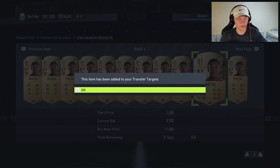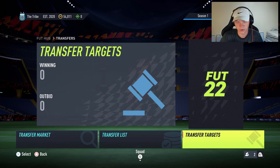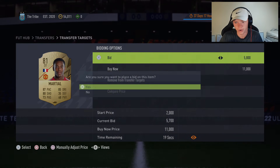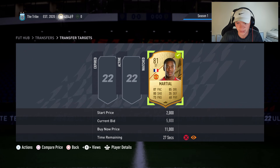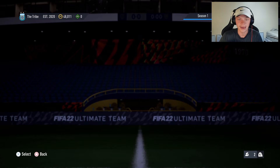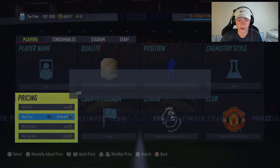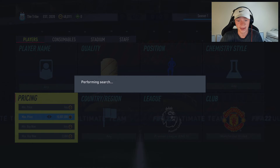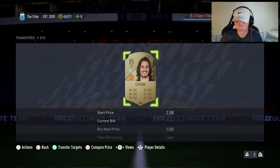Let me jump on Futbin real quick to check Martial's price. So Martial is going for 6,500 — I'd want to pick him up for around 6,100. We'd be able to sell for 6,400, lose 320 on tax, still make about 300 coins — not bad. We'll bid 6,000 on Martial and keep it rolling. Let's see if we can snipe one and once that Martial expires we'll move on to our third and final filter, which is a low budget one I really like.